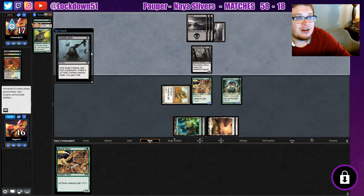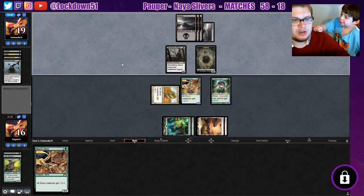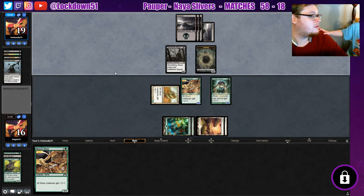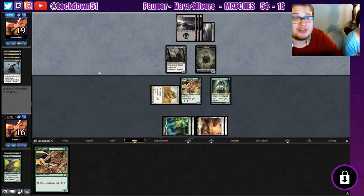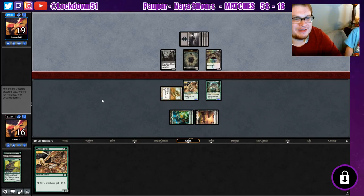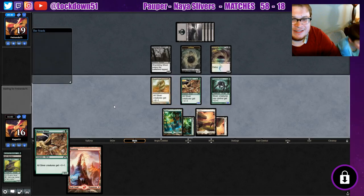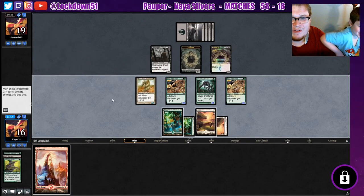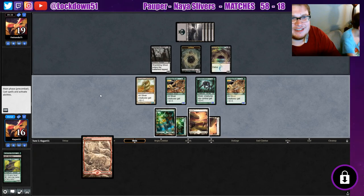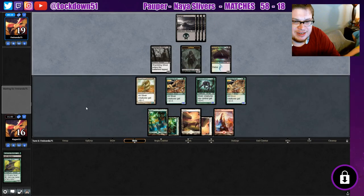They're gonna exile target creature card, create a zombie token and gain two life — that's fine, that's reasonable. I'm about to drop another Lord and swing in. This is challenging with a four-year-old, by the way. I need another Lord here really — make my guys five-sixes. I don't like passing the turn with this much power but we're gonna do it. I don't want to attack into the Gurmog yet, not unless we have lethal.